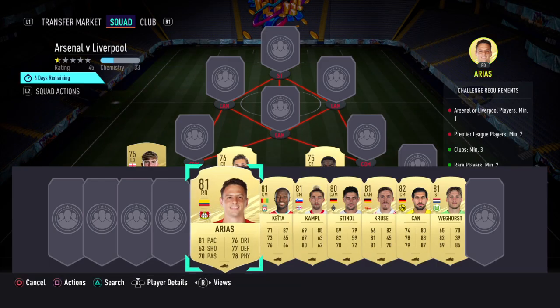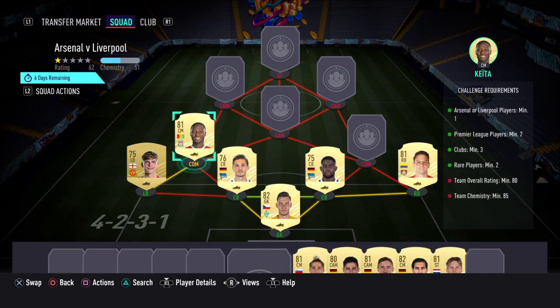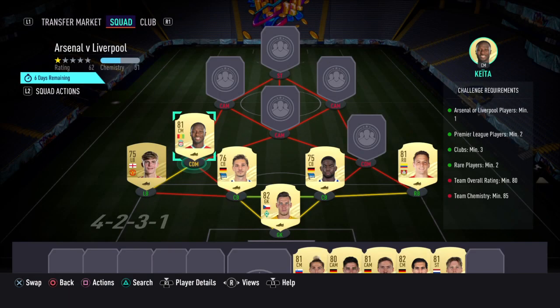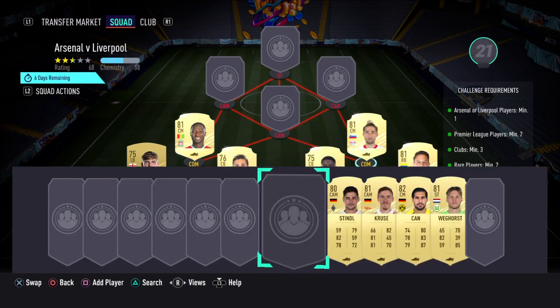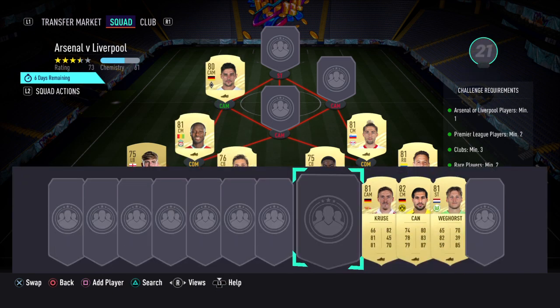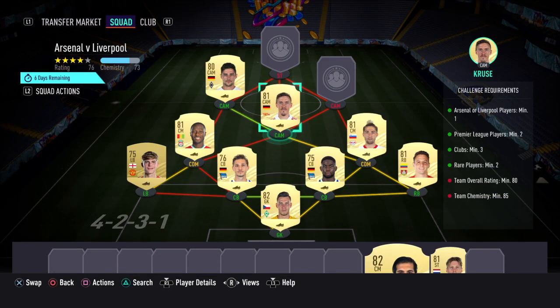At right back we have Arias, and at left CDM we have our Liverpool player, as you are required to have one. Just check how much he is — he would have gone up in price. He's probably about 1.5k, being so high in the marquee matchups. At right CDM we've gone with Campbell, and at left CAM we've got Stindle.